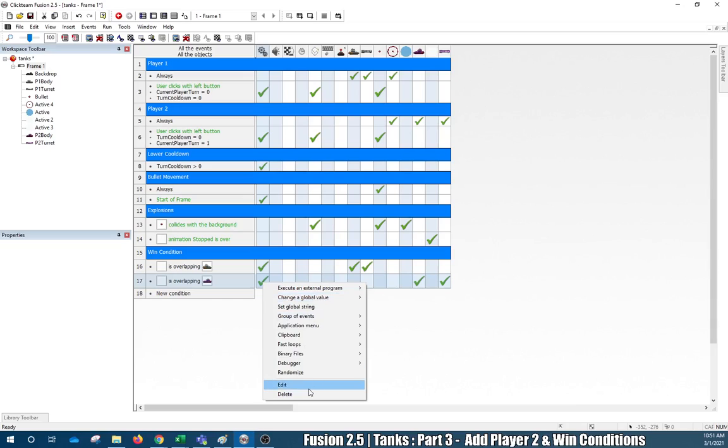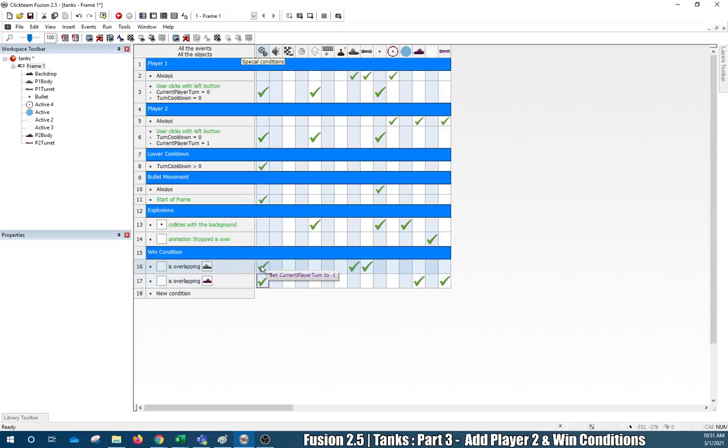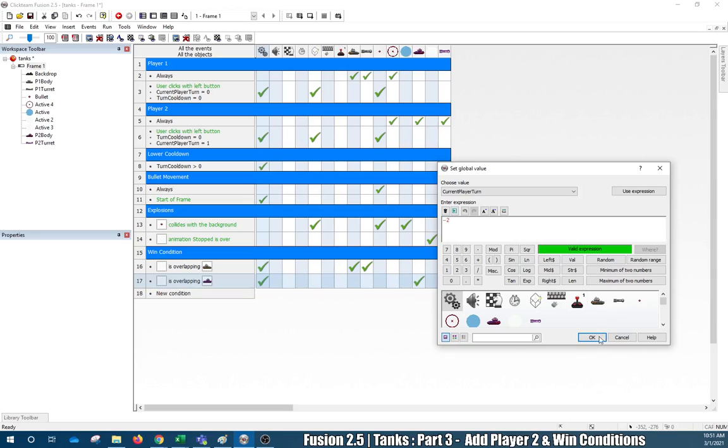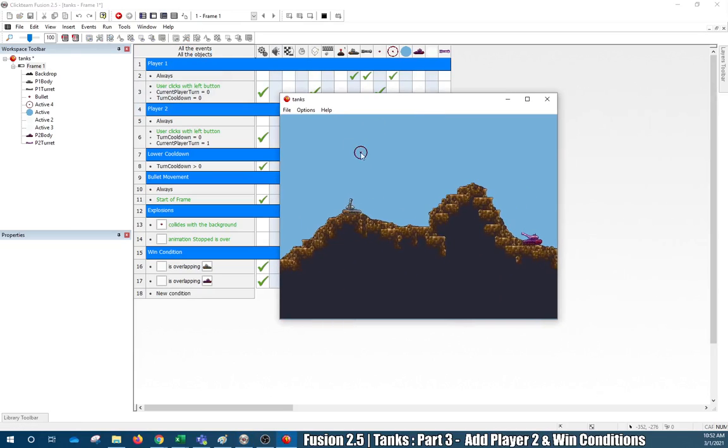You can set it to negative one for one win condition and negative two for the other — so like if Current Player Turn equals negative one, display text that Player Two has won; if it equals negative two, display that Player One has won. You can do so many things in the future with this. But really, we're basically done — and that should be the end of this tanks game. My crosshair is back — check it out!